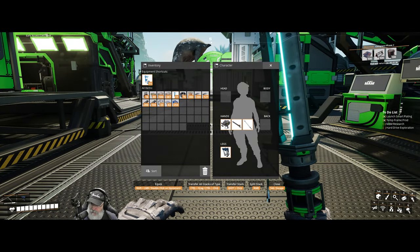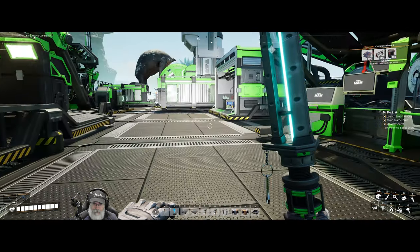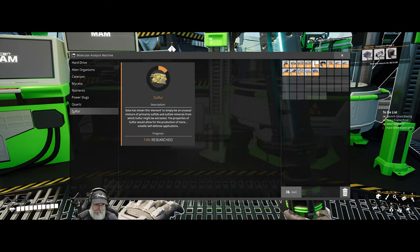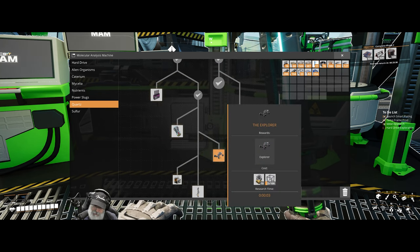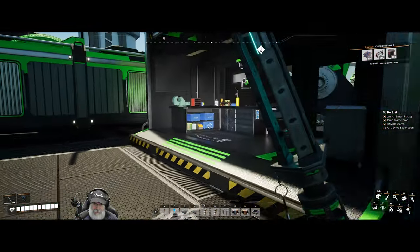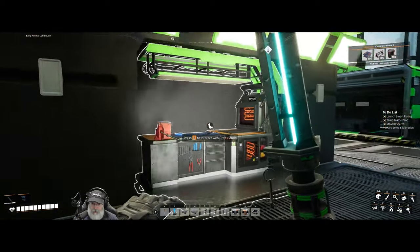We have done our MAM research. What I think I'm going to do now is cut the camera until I get enough frames to make this - and I've got to make the oscillator thingamadoodles too. So once we get all of that, we'll unlock the Explorer. Hopefully we have all the stuff we need to make it, and then we'll use it to go exploring.